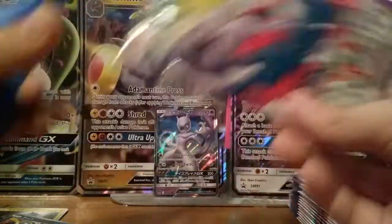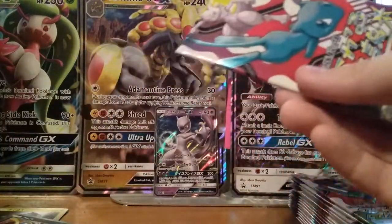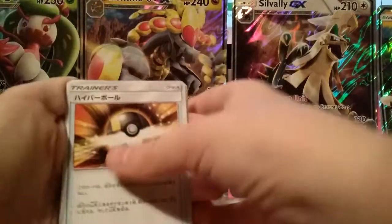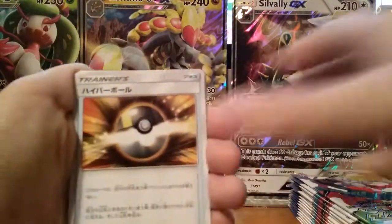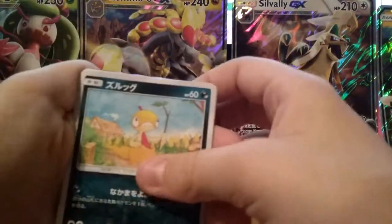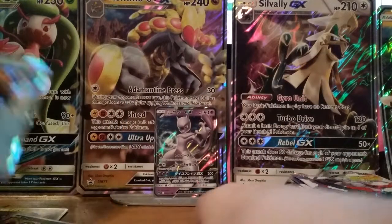Fourth pack. We have an Ultra Ball, a Minun, Scrafty, Brayloon, I think that's a Spiritomb, and a Keldeo. Four packs.